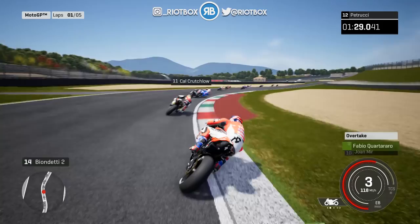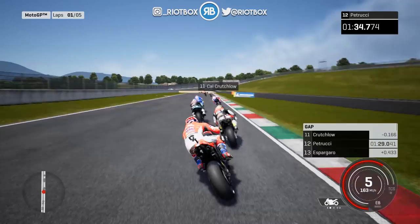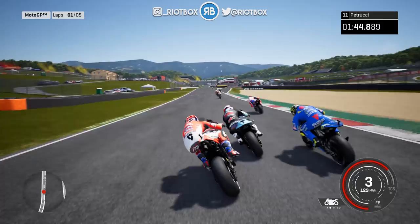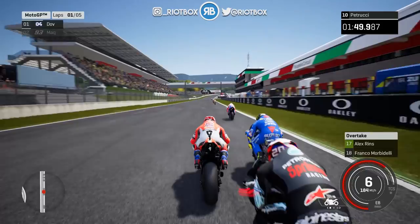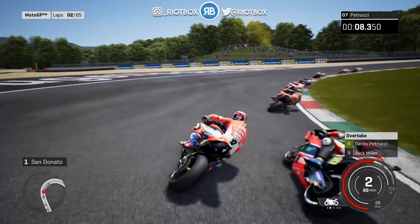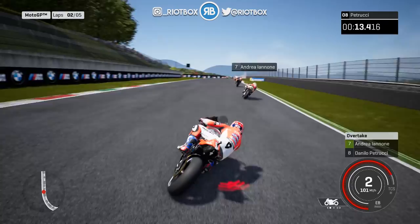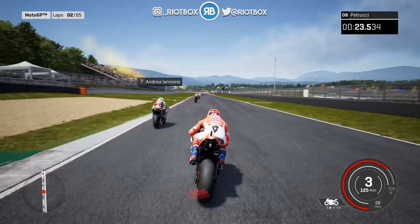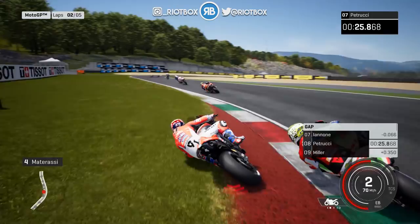Look at that run. Cal Crutchlow coming across — not what we really need coming to the final corner. A bit aggressive on Johann Mir. We got outwrestled by Quartararo on that new Yamaha. Dovizioso does a 49.7, we do a 51.7. 211 miles an hour — look how quick — and the rear just lifts the bike up. We completely outbraked ourselves avoiding Iannone but we maintain 8th place. This thing is incredibly quick in a straight line, over 211 miles an hour.